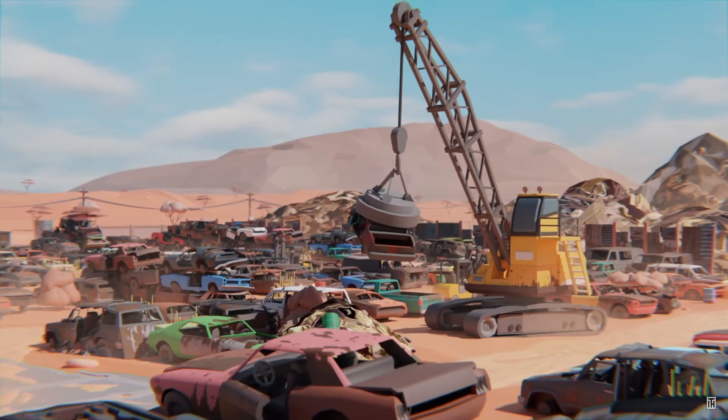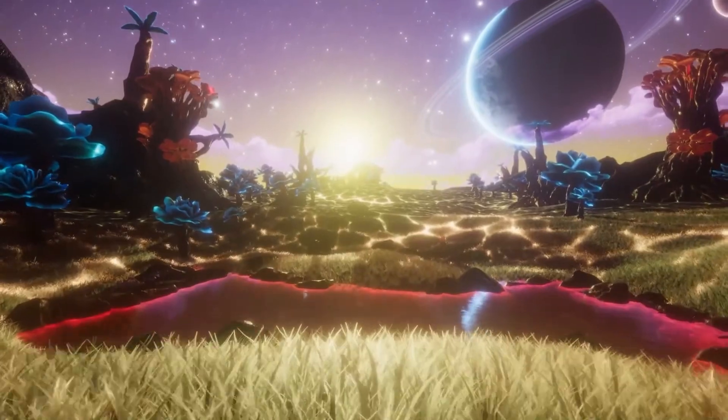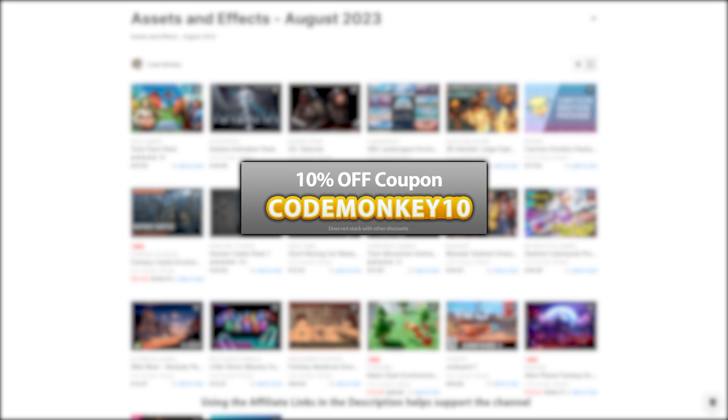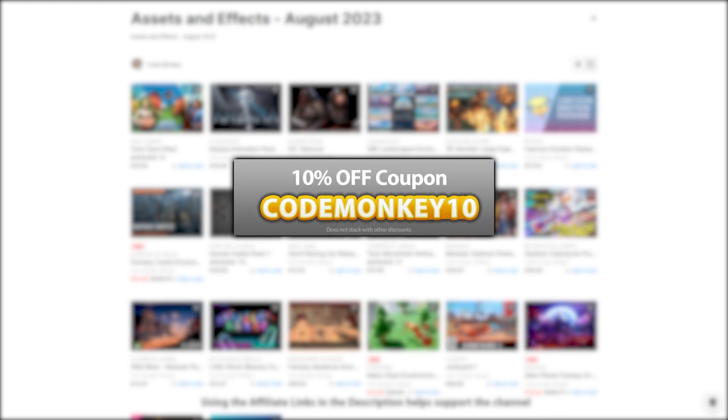This is a list of paid assets and effects. I've already made two videos covering the best free new assets and best tools and systems. As always, there are links to the assets in the description, and as a bonus you can use the coupon CODEMONKEY10 to get 10% off your order.